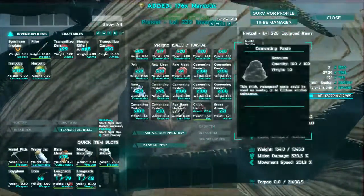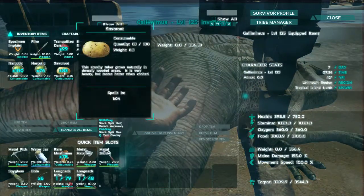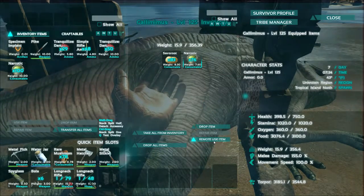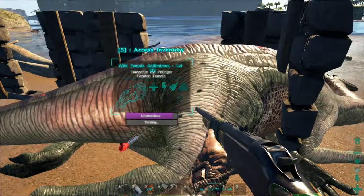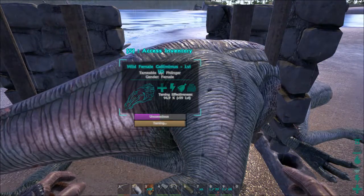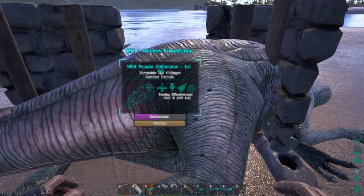Grab two stacks of vegetables - where are the sabal roots? She's already taking a dent out of those. She's got a lot of torpor, not very many hit points. I'm already having to give her five narcotics now, let's give her six. Even with increased taming speed turned up on the server, this is probably taking me a good hour fifteen minutes - that's a long time.